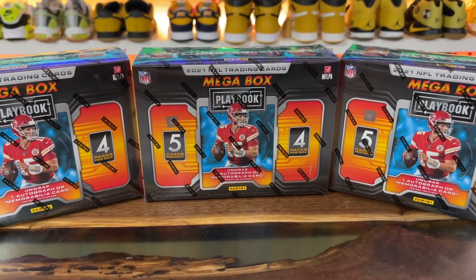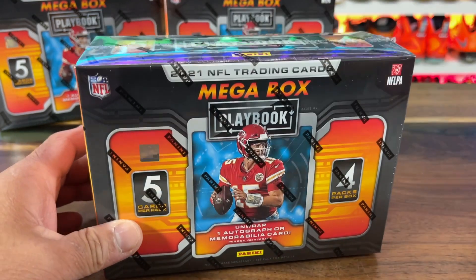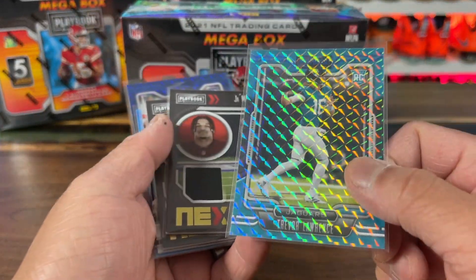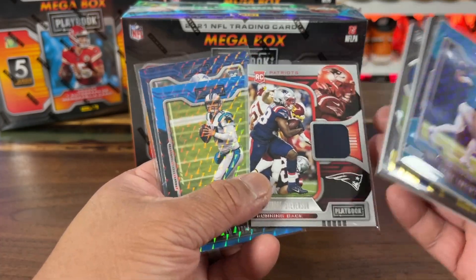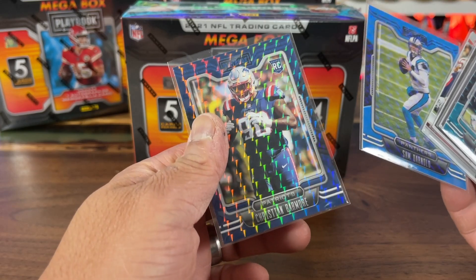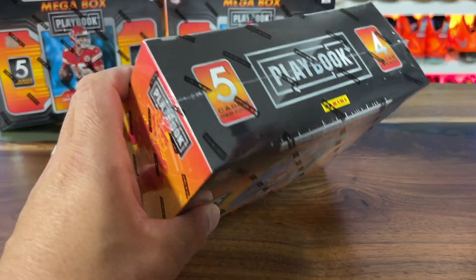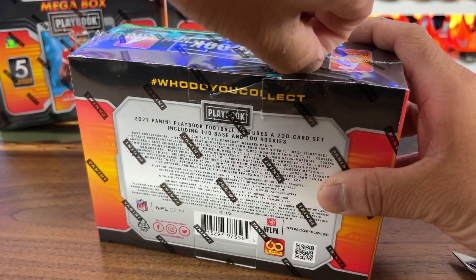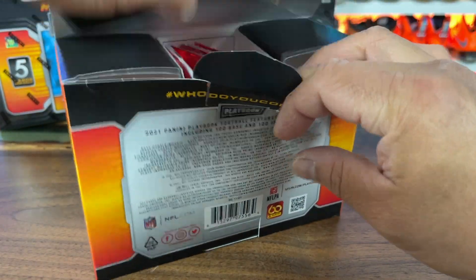In this video I have three Playbook mega boxes and I'm gonna try my luck here. Probably not a good idea because they're pretty difficult to hit on. This is my second time opening these megas. The first time around, the hits I got were a Trevor Lawrence, which is probably the best hit, Jamar Chase, Tutu, Stevenson, Sam, and Barmore. No autos, and that's the thing - I kind of just want to keep going until I get an auto.